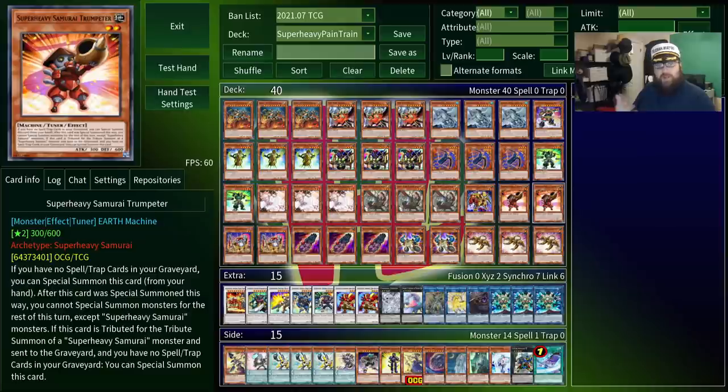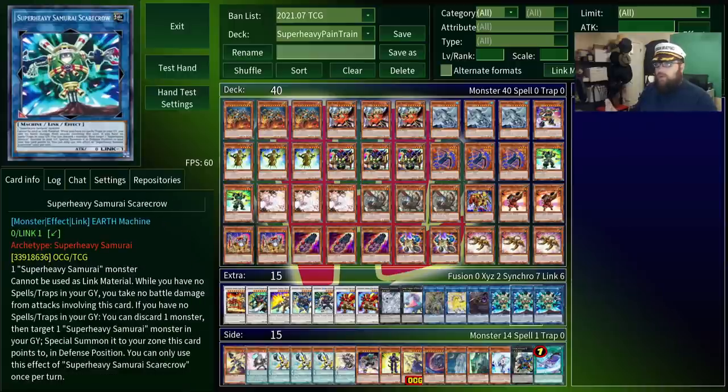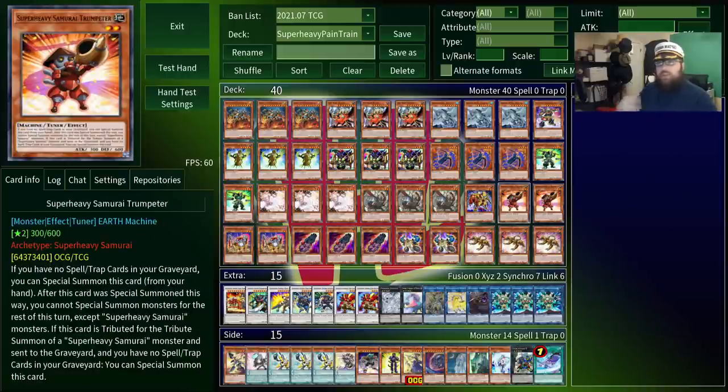You should probably be playing at least one Trumpeter. This is another level 2 tuner, and you can special summon it from your hand for free if there's no spell traps in your graveyard. If you happen to open with Fist, you'll want to discard it to the graveyard with your link, and then use one of your searches on this instead, since it can help you make your initial level 6 synchro. I also like playing it at 2, both because it's searchable and it helps you make some of your other synchros if your OTK doesn't work out.